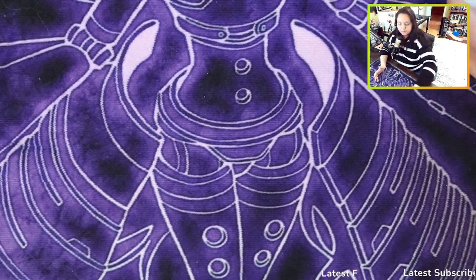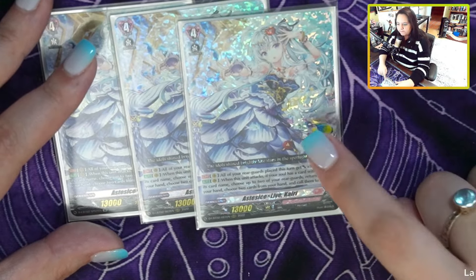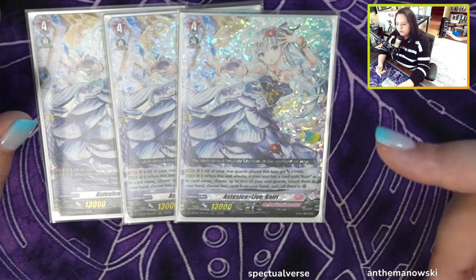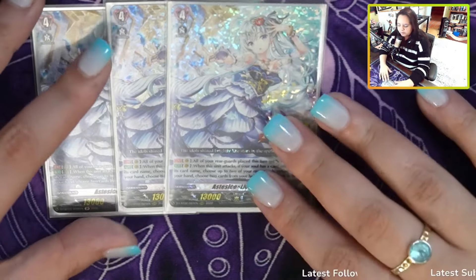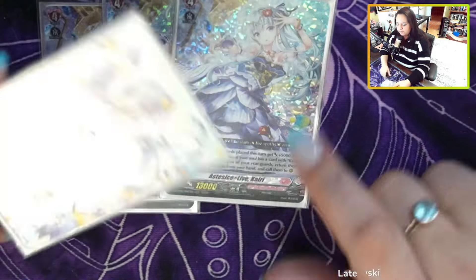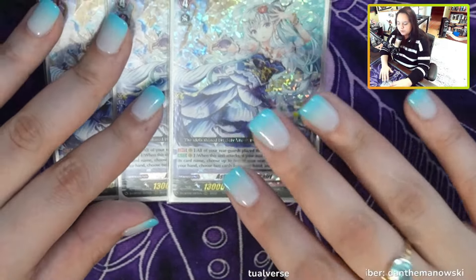Let's talk about our grade fours. I'm running three of the SD's Live Kairi — this is the grade four variant. She has triple drive, and all your rear guards that are placed get 5k. Her second ability, with no cost, says when this unit attacks, if your soul has a card with Kairi's card name, you can return up to two rear guards to hand and then call two cards from hand to rear guard circle. Keep in mind the second effect is mandatory — you have to choose two cards. Also, you have to have a Kairi in soul, so don't accidentally soul blast your Kairi.